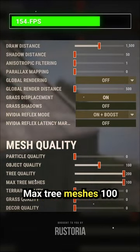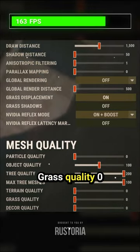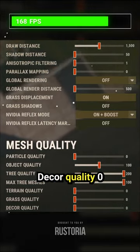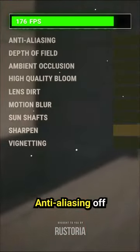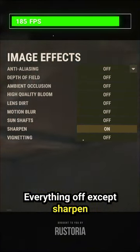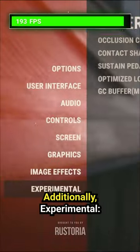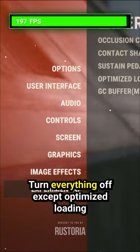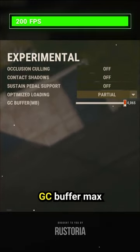200 max tree meshes, 100 terrain quality, zero grass quality, zero decor quality, zero image effects, anti-aliasing off — everything off except sharpen on, depending on your preference. Additionally, under experimental settings, turn everything off except optimized loading and partial GC buffer max.